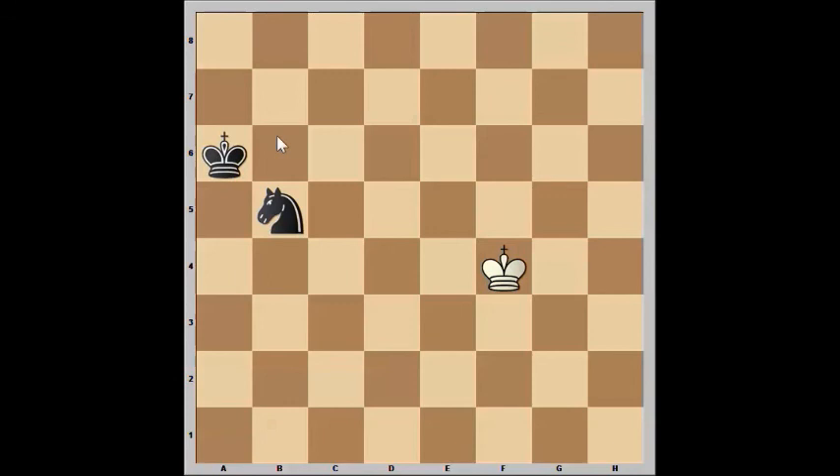So those were a few examples of games that were drawn because of insufficient material, and sometimes, if you're behind, you may be able to play into such a position in order to draw the game. As always, I hope you learned something from this episode, and thanks for watching!